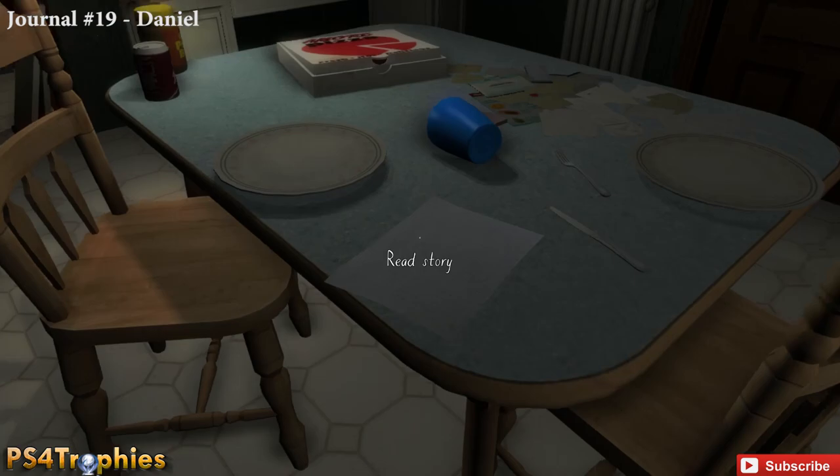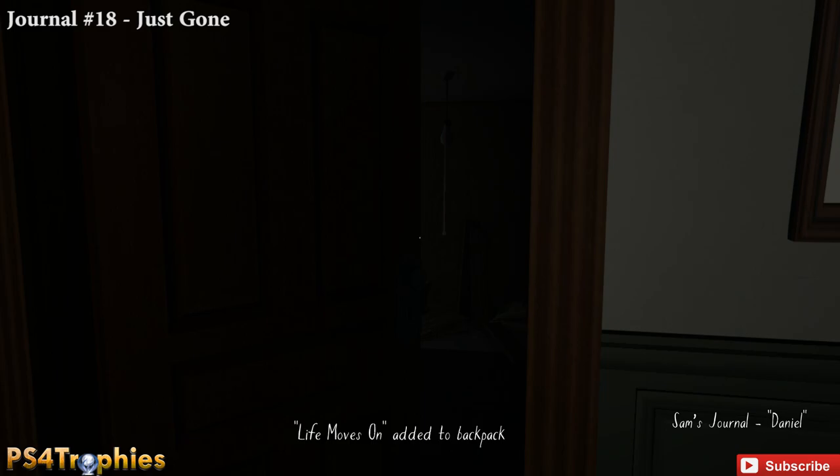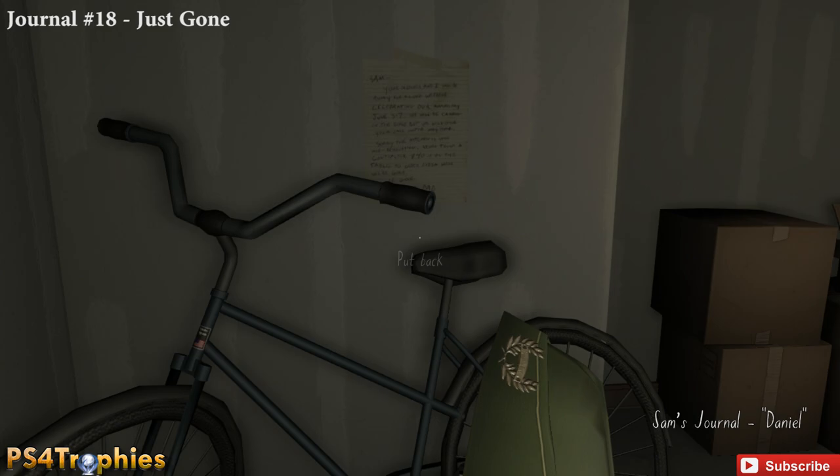Journal number 19 is in the kitchen. The second to last journal, number 18, is inside the garage — interact with the hat hanging off the bicycle handle to get it.